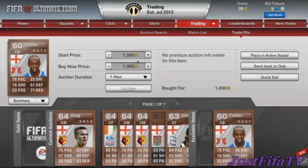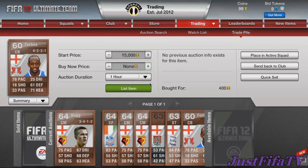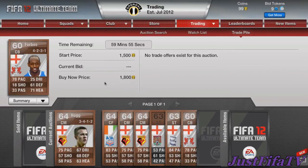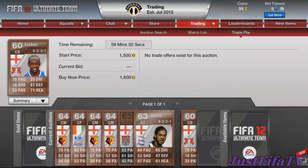The last one was a really good deal — found on buy now for 400, so we listed him at 1500 start and 1700 buy now, which is about a 1k profit after tax if he sells. That's all the players for the first part, so I'll see you guys back when they've all sold.